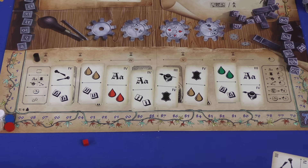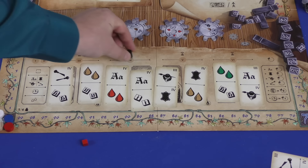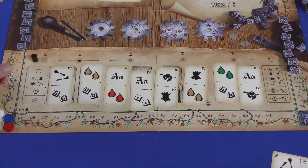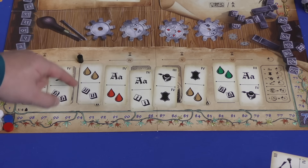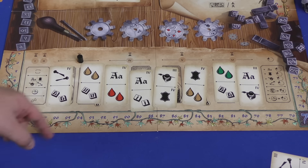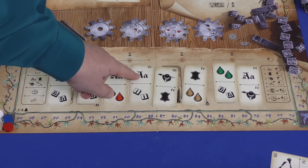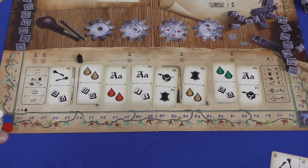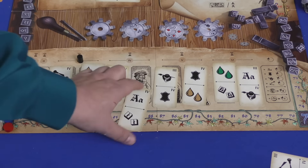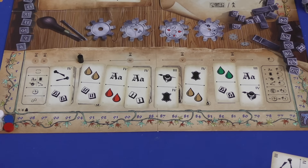The final thing players can do is the patronage action, and what's available depends on what round it is. There are six rounds in the game. In the first round you can only go to certain spots — maybe take a new order, increase one of your techs, take three money, or take two pigments of your choice. But as time goes by, you can get a patron. For example, you might need to spend two yellow pigments and have two letter U's, or have a level four in typography and two I tiles. Once you do that, you get that card, and at the end of the game these cards are worth eight points.